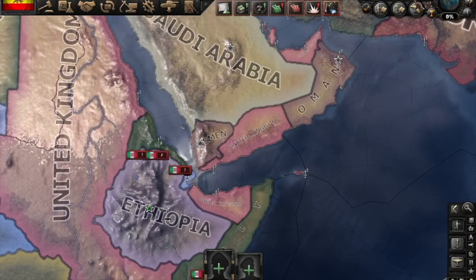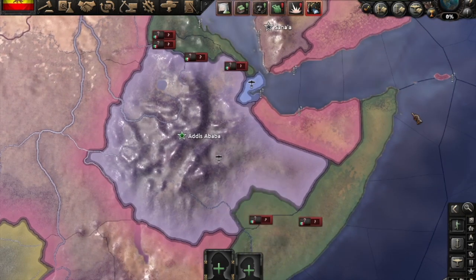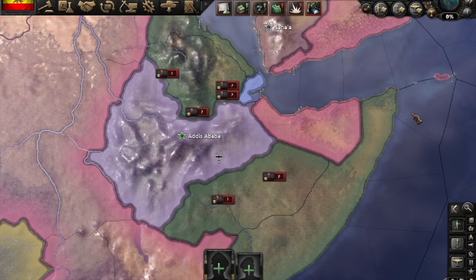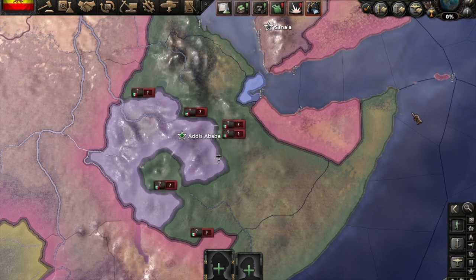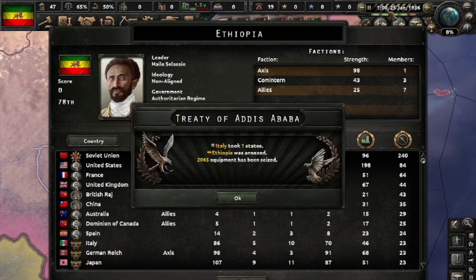You press speed 5 and you just watch the speedrun go, ending the game as fast as possible. They've just capped my capital — 25th of January. What a speedrun.